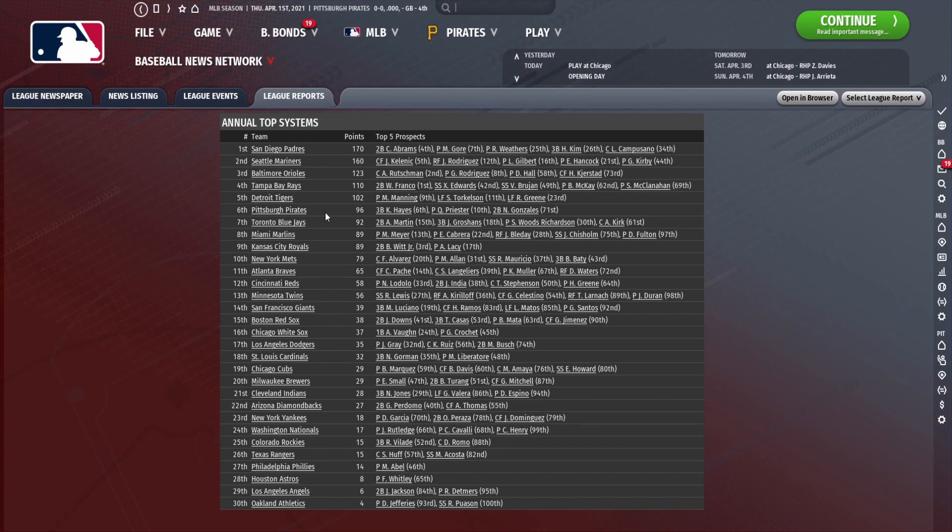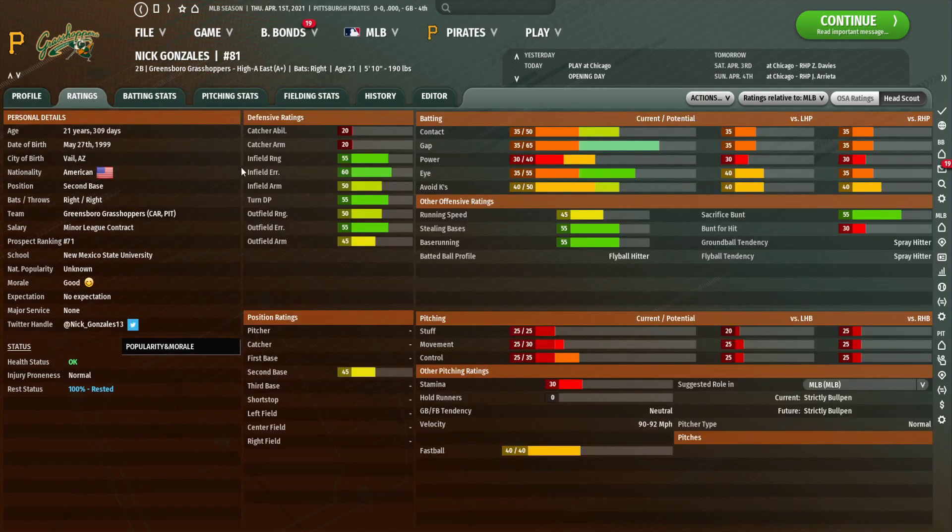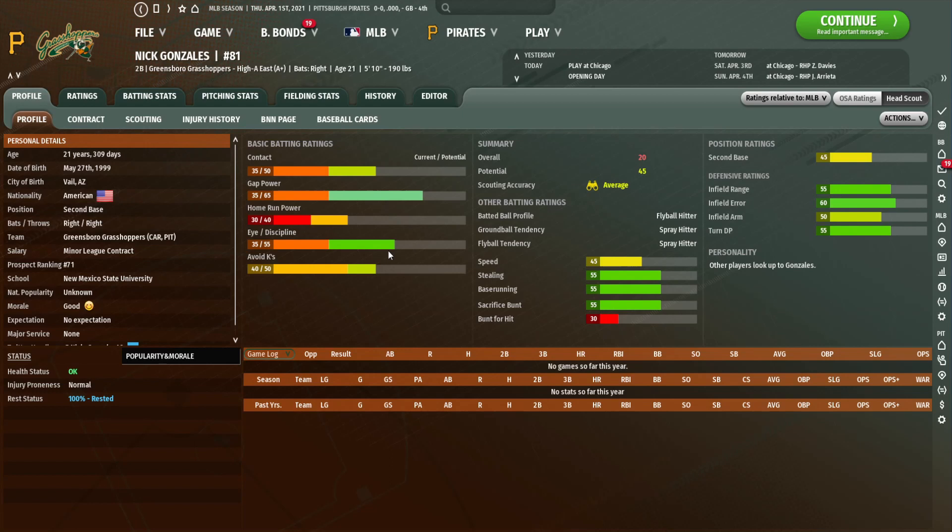Looking at the top prospect systems, we are ranked 6th overall — very top heavy with both Priester and Hayes in the top 10. We also have Nick Gonzalez, who is a middle infield prospect and pretty much a second base prospect — his defensive ratings aren't good enough for shortstop, a premium defensive position. He can also play a little outfield. I'd play him in left field if needed. He seems like a fine player who should hit for a lot of gap power. His eye should develop pretty well, so he's definitely a player I'll keep my eye on.